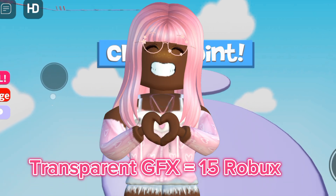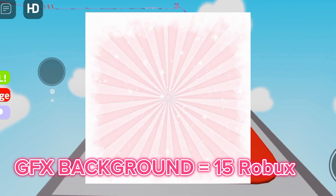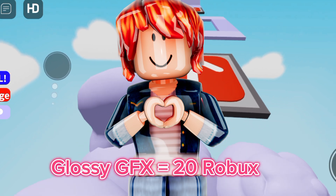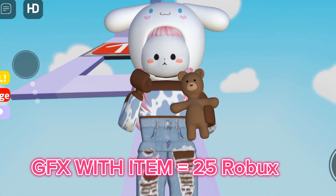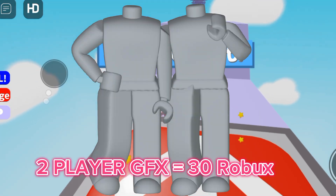Here are some examples. Normal transparent GFX costs 15 Robux. GFX background also costs 15 Robux. Glossy GFX costs 20 Robux. GFX with an item in its hand costs 25 Robux, and 2 player GFX costs 30 Robux.